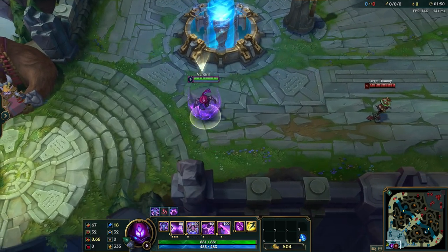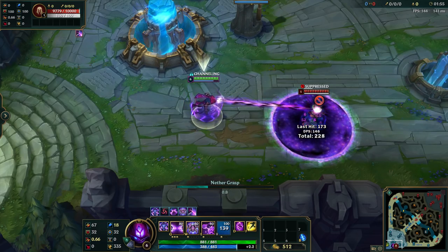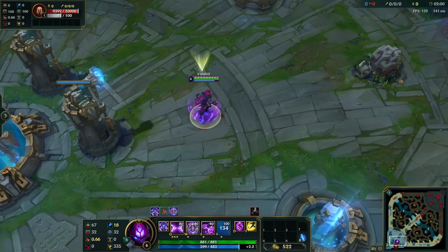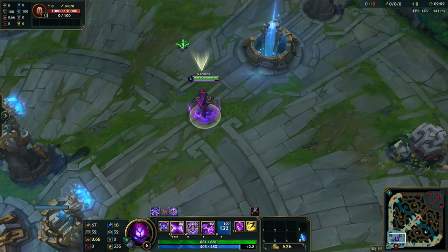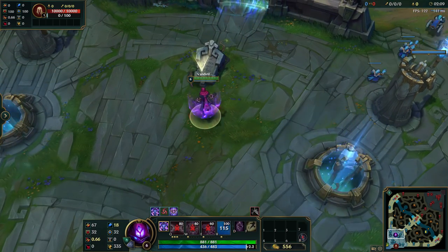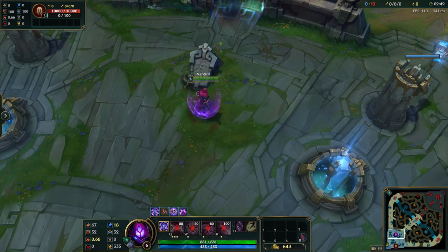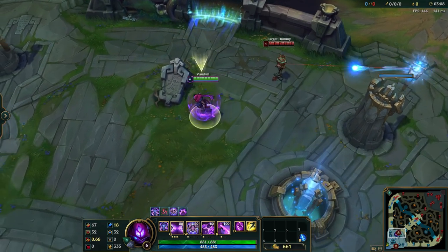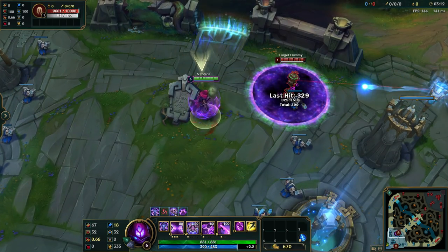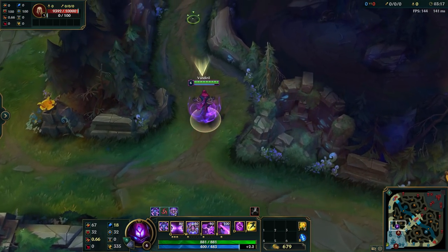Another champion I was curious about was Malzahar. Once you use your ultimate, Nimbus Cloak doesn't proc right away — it procs after you finish your ultimate. So it's not that bad in the end, but I think it would be better to get something that speeds you up before you ult, which is what Malzahar needs. I still think Mana Flow Band can be better on Malzahar, but it's at least not a worthless interaction like in Jhin's case, where it doesn't work at all.